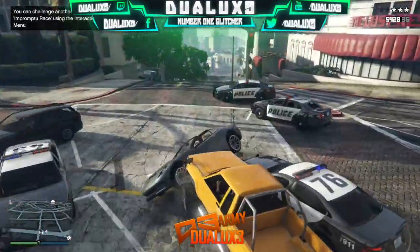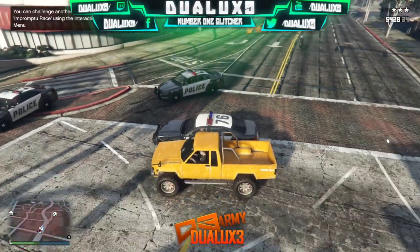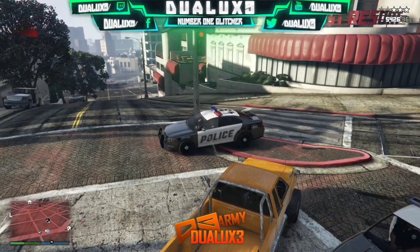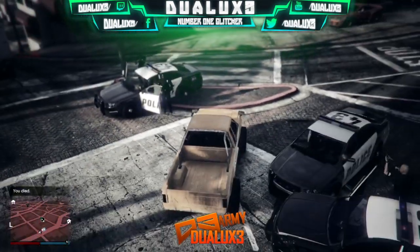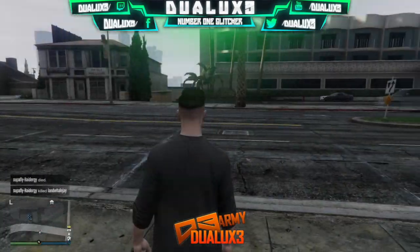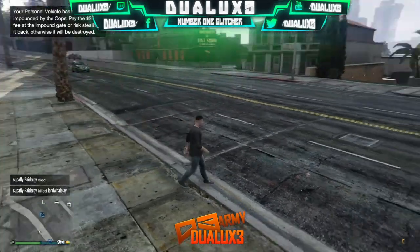You can even buy the Karin Rusty Rebel for $3,000 off San Andreas Autos. Once you've gotten this car, get the police on you and get this car straight into the impound lot. Once that's done, get killed by the cops and it should pop up on screen saying your car is impounded for around $250 or something — it'll be in the top left corner of the screen.